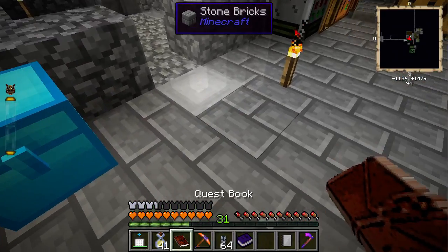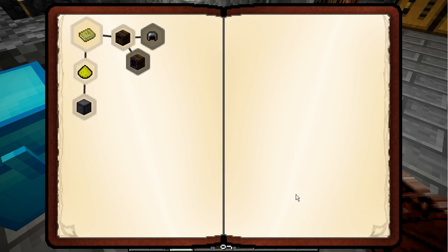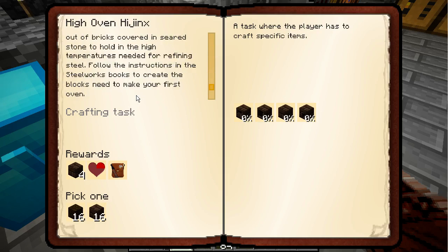Meanwhile we'll continue with the steel quest. High oven controller — high oven hijinks. A high oven is the only thing that can turn iron into steel — nice! That's exactly what we need to finish the hoarding quest as well. It is made of bricks covered in seared stone to hold in the high temperatures needed for refining steel. Follow the instructions in the steelworks book to create the blocks you need to make your first oven.